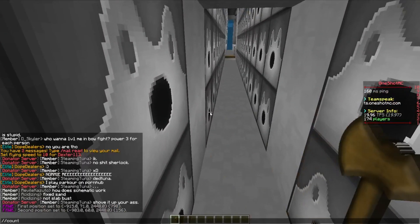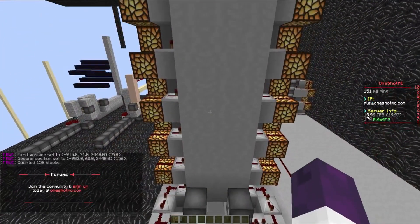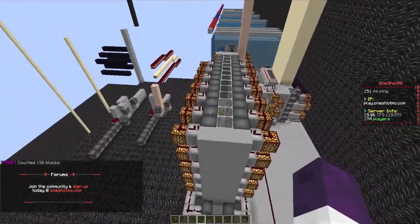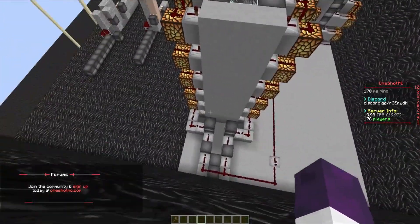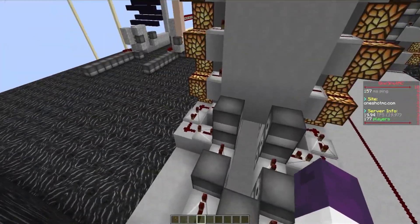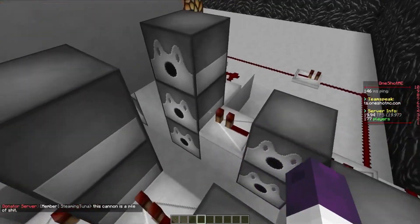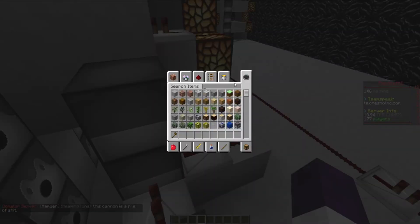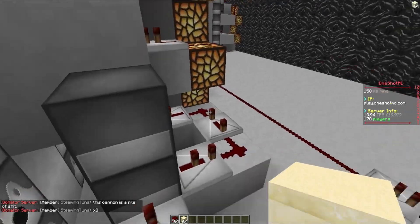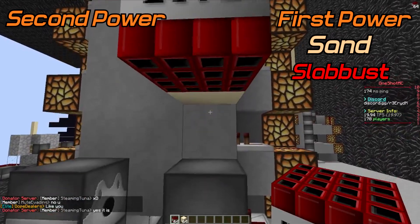Let's go ahead and count the power — counting the dispensers, we have 156. Now remind yourself that this one here is pretty much double pulsing the power. It's not really double pulsing, but each side of this right here has different ticks than the other one. This one here controls the sandstone and TNT placement, and it controls the sand and the slap bust because that's what you want at the wall.